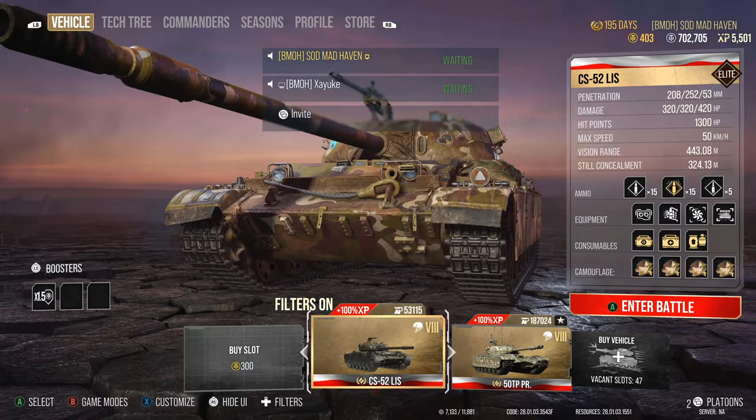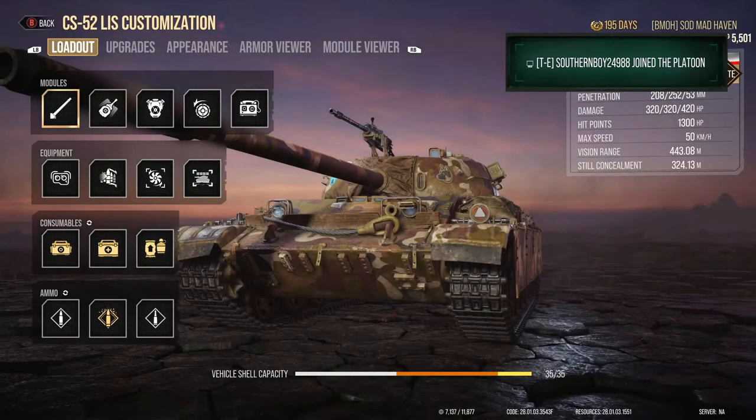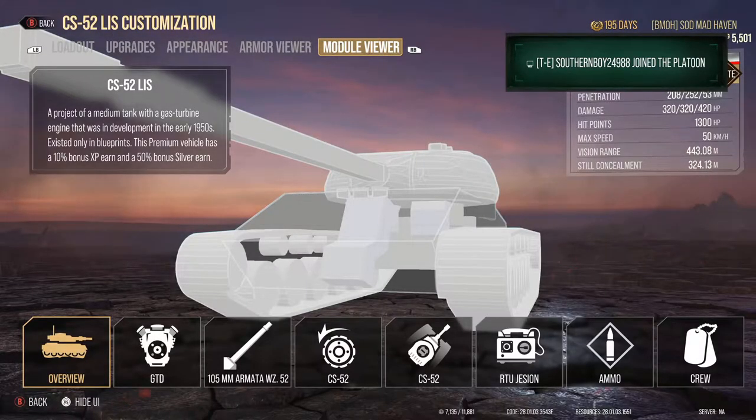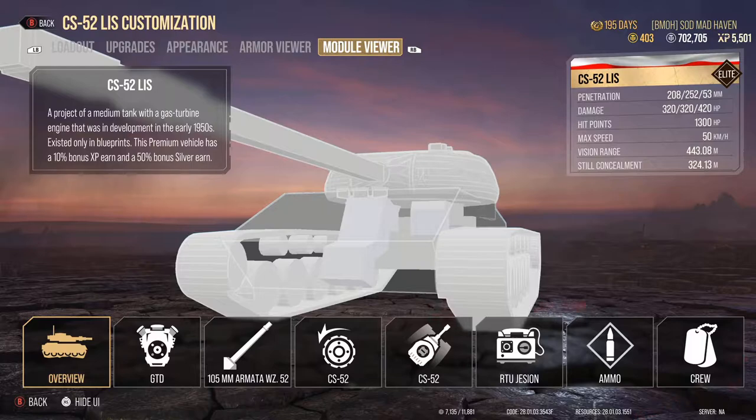Starting off today we're going to be having Yuki and Southern, once Southern gets Yuki a friend request. Let's go ahead and dive right into the module viewer. We'll take a look at the armor over on TanksGG, so that will be in a moment.